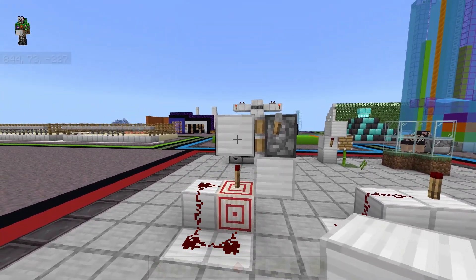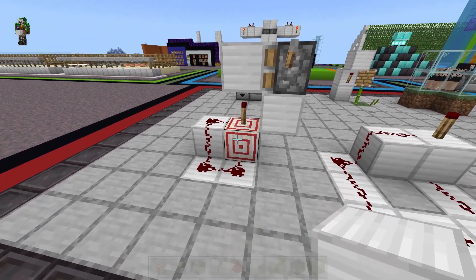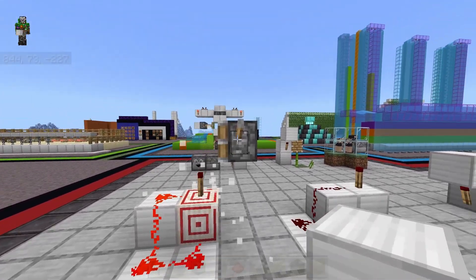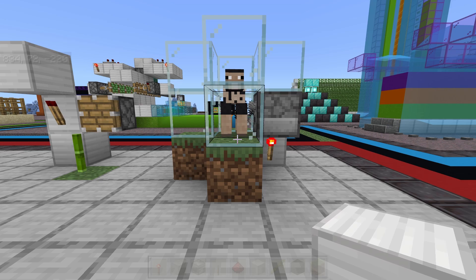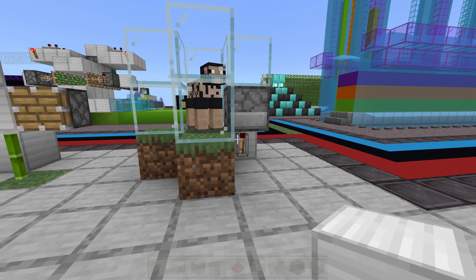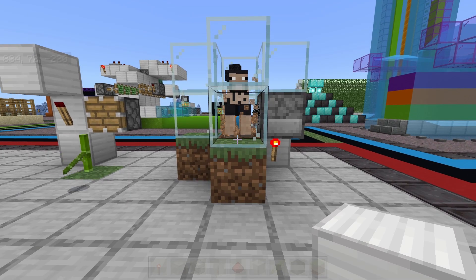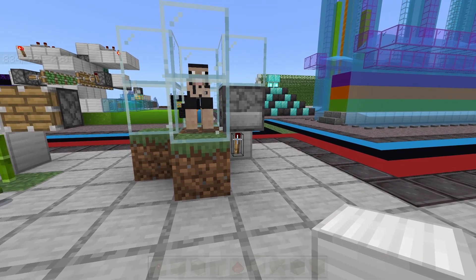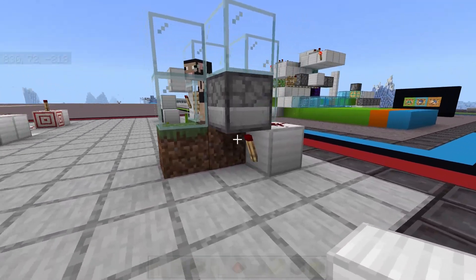It's not limited to placing or moving blocks — basically anything that updates a block will refresh the torch. Which brings us to some of the more practical applications for this mechanic. The first of which being on wool farms, to replace the observers with a redstone torch. When the grass is eaten or when it grows, the torch will notice it and cause it to refresh, which will then activate the dispenser to shear the sheep.